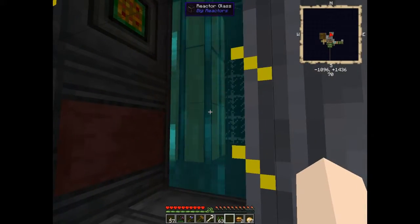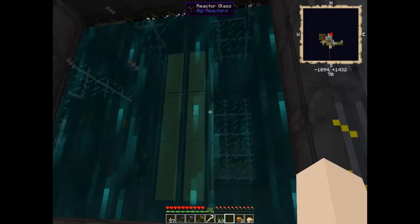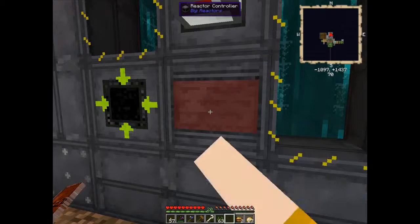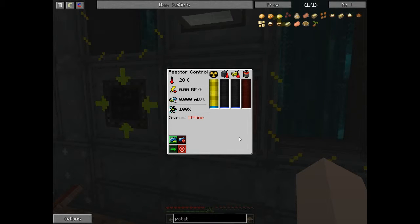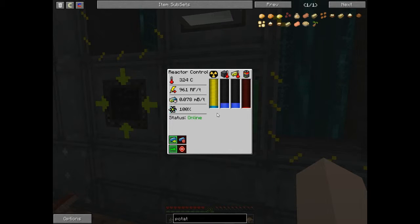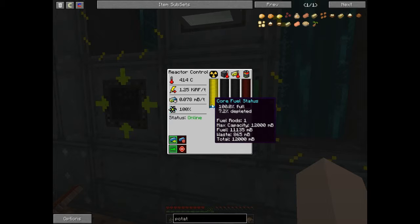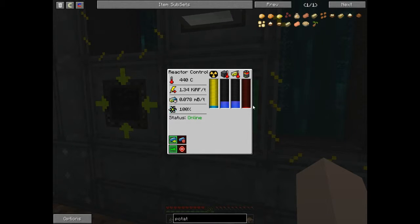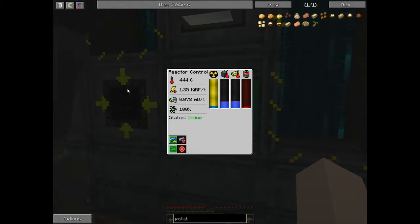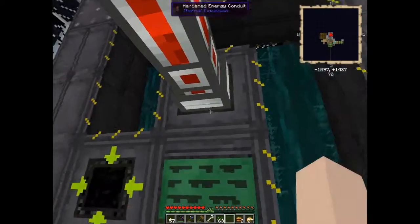You use Ender fluid as a coolant agent, so it cools the rod in the middle down. If you right-click on this interface here, Deb, you can see the core fuel status, casing heat, core heat, and energy. I can turn that on and it'll start producing. The radiation's very low and this thing pumps out a crazy amount of power. It uses Yellorium ingots - it's basically like a nuclear reactor, only a lot safer. It doesn't blow up.